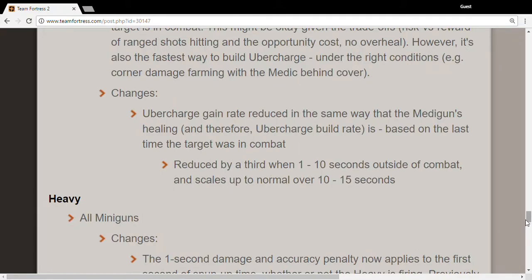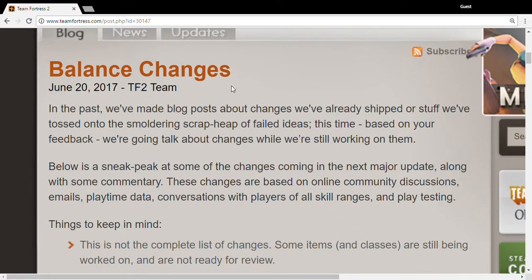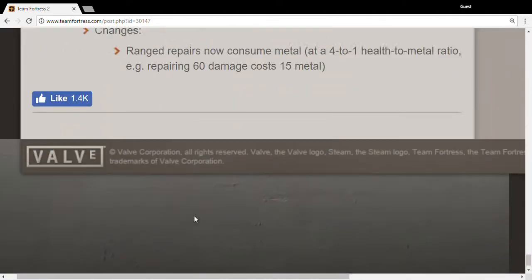So this covers all the potential changes. What I don't understand is that this is the Pyro update — where the heck is the Pyro stuff? Summary of my feelings: